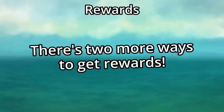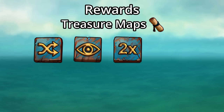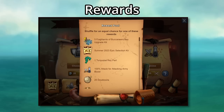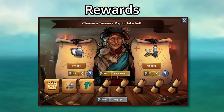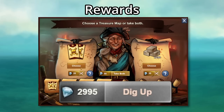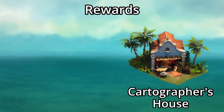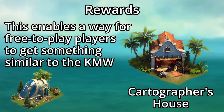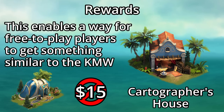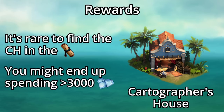Besides grand prizes and tiles, there are two other ways to win rewards. Some tiles give you a treasure map — these are the shuffle, reveal, double, or daily special tiles. Once you get a map, you can choose one of two rewards, choose both for a fee of diamonds, or shuffle the rewards for diamonds. You can only claim these rewards with a payment of about 3,000 diamonds, but this is actually a good thing for diamond farmers, since the Cartographer's House can only be won from treasure maps — enabling free-to-play players to access something similar to the Keymaster's Guardhouse without paying for the event pass.